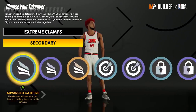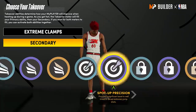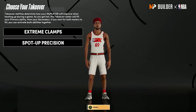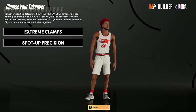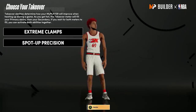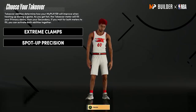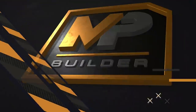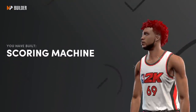Now for takeovers — on the 3s, I use Extreme Clamps as my secondary takeover and Jump Shot Contest Enhanced as the primary. On the 2s, I would use Spot Up and Limitless. But once you max out your badges, you'll be able to change your takeovers, so it doesn't really matter at this point.